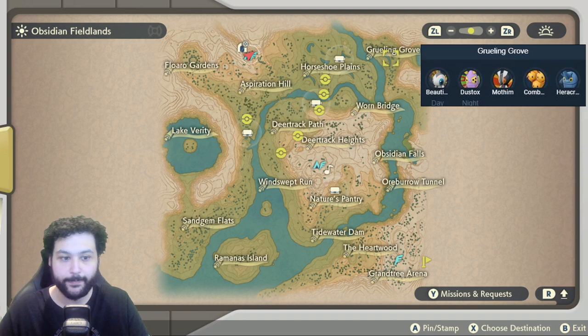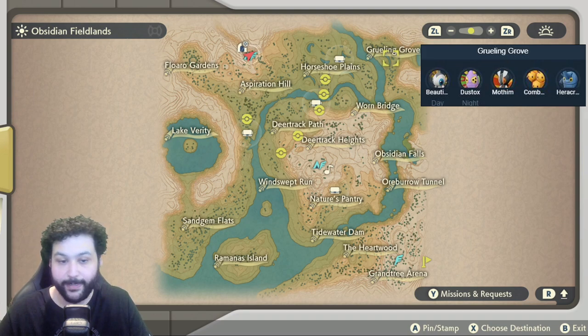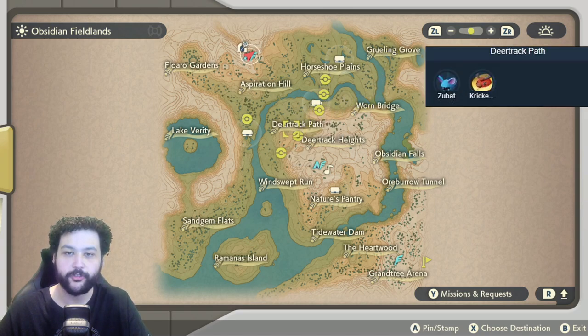Across the river you can get to the Grueling Grove, which is filled with bug types. During the day we get Beautifly; during the night we get Dustox, Mothim, Combee, and Heracross. The Heracross is an Alpha too, which is a great test for your team if you can actually catch it during the early game.